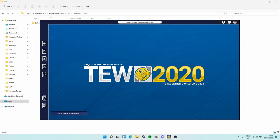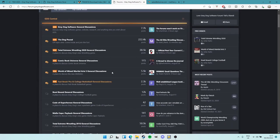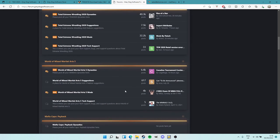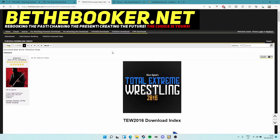And then you're ready to go! You've got your skin, your database, and your pictures so you can see all those superstars' lovely faces while you're booking. If you have any problems, the Grey Dog Software forum is your friend. Make an account if you don't have one - they've got central stuff and specific sections for Total Extreme Wrestling tech support. Someone might already have the answer to your question. There are also mods there that aren't on Be The Booker. If you can't find a mod in the 2016 or 2020 section, search the forums to see if it's there.